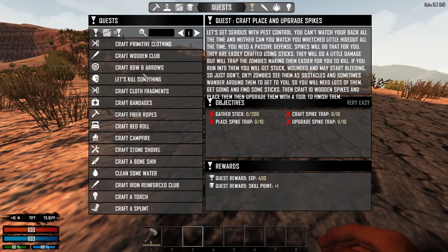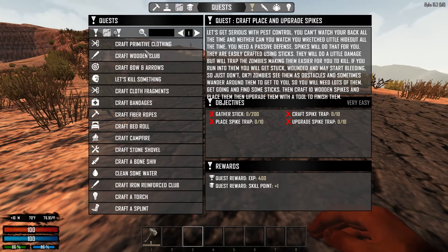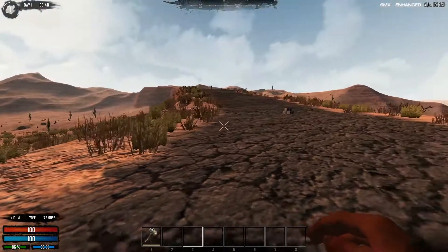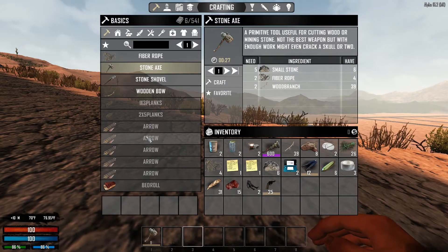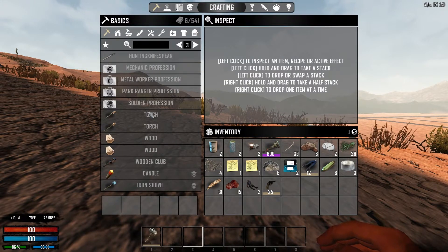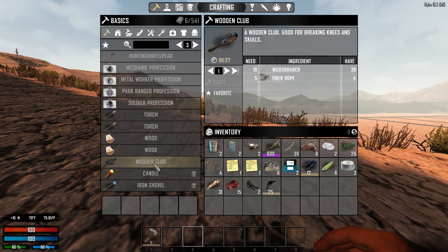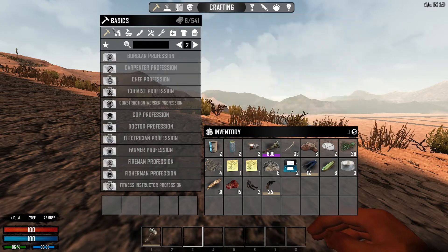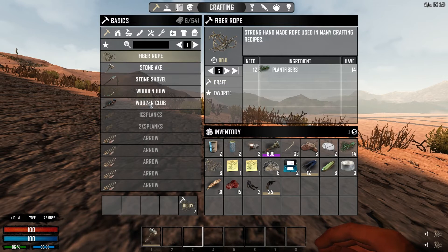Several different things here that are probably standard. I see a zombie right up there — let's see, can we build a club? Club — one club, fiber rope. Okay, so we gotta remember fiber rope is going to be key.